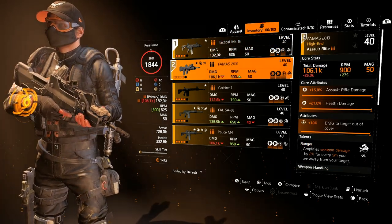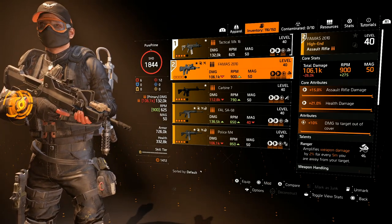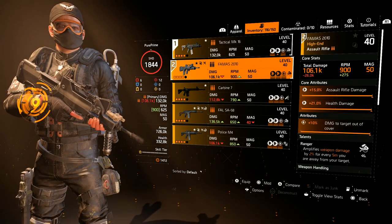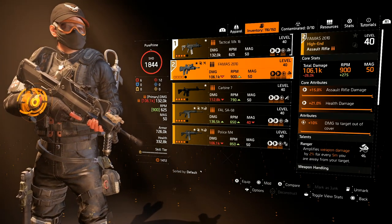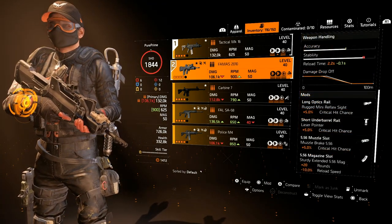Let's compare it to the FAMAS, one of the most used ARs in the game. The FAMAS hits for 106.1k with an RPM of 900 — that's a whopping 26k per bullet lower than the MK16 — but of course shoots a lot faster with a difference of 275 RPM. The accuracy is a bit better but it loses on stability.